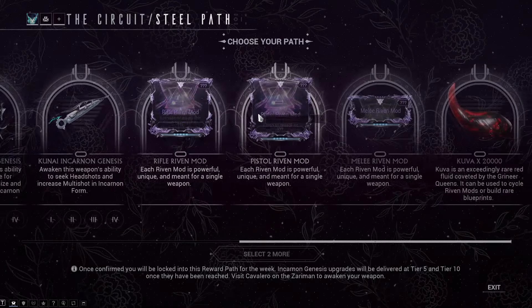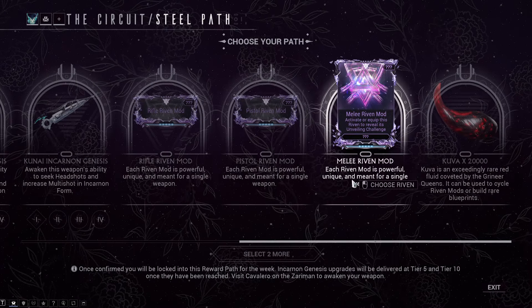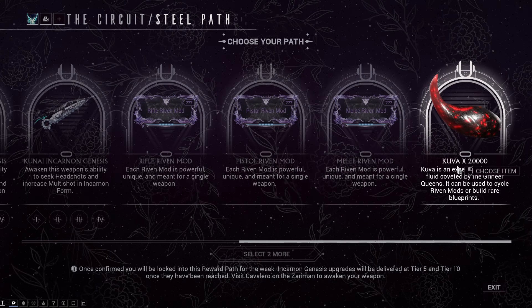If you have all of these, you can of course go for a Rifle Riven mod, Pistol Riven mod, Melee Riven mod, or 20,000 Kuva.